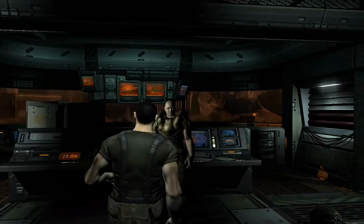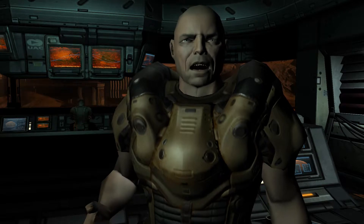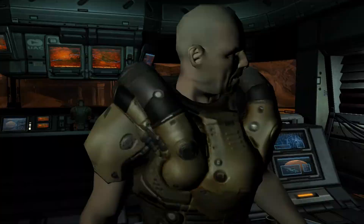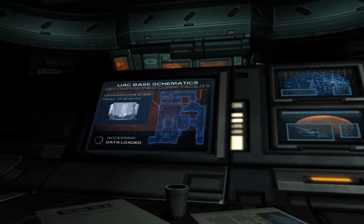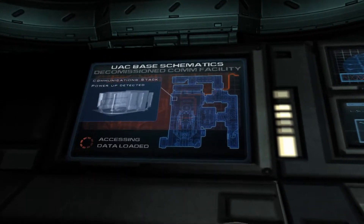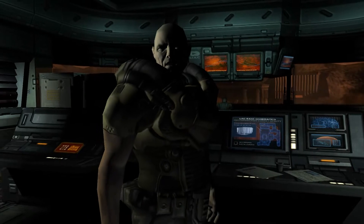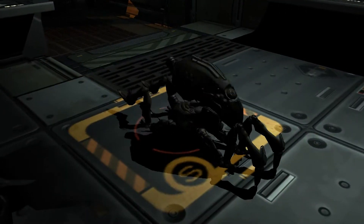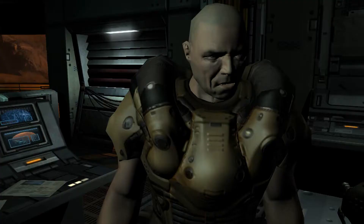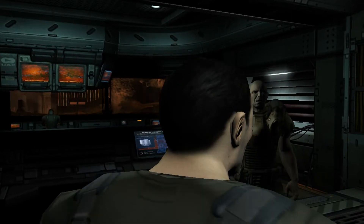Took his sweet time, Marine. Here's the situation. Another member of the science team's gone missing. Since you're the ranking FNG, you get to find him. I want you to check out the old decommissioned comm facility. The only way there is through the service passage under Mars City. I've programmed this sentry to guide you to the maintenance elevator. We'll pick up some gear at the security checkpoint at the bottom of the elevator. When you find him, just bring him back. Do not hurt him. Now move out.